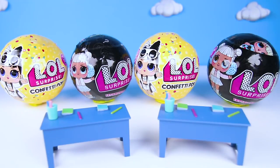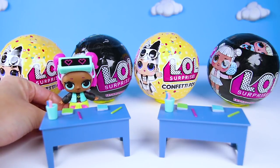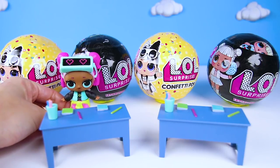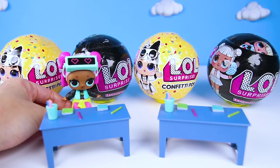We have two players in this game show. The first player is...VR Cutie! VR Cutie's picture is on the front of Confetti Pop Wave 1 toys and she loves playing video games. That's why she wears her cool virtual reality goggles! How are you doing, VR Cutie?